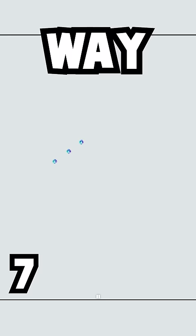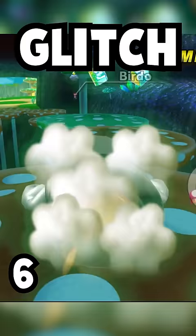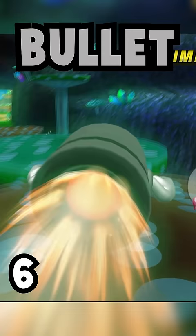Peach Beach has the best hidden item set of any track — just kidding. Actually, on DK Summit, way beneath the track, there are three mystery boxes. Nintendo must have forgotten about these; that is the only explanation.